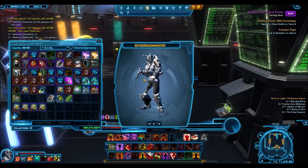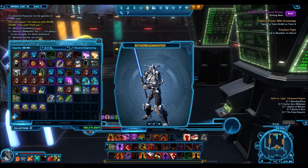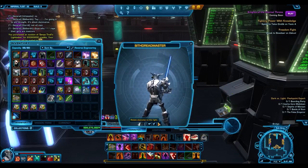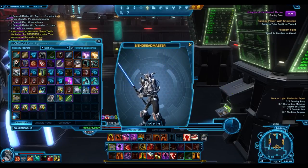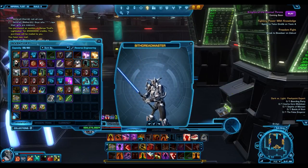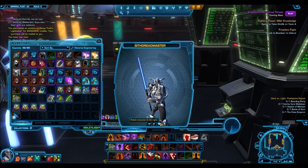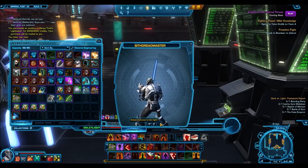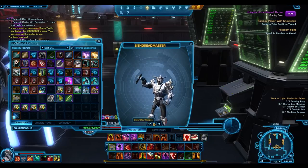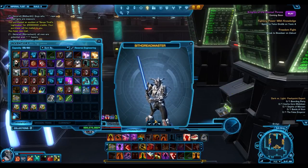Basically the way it worked is I was giving companion gifts to my character — I wanted to level my character's influence up to 50 — and I saw in chat someone mention: why is Senia Tyrell's lightsaber on the GTN? I was like yes, I've been waiting for this moment, because I actually wanted to make a video about how the scavenger items are dropping from grand chance cubes. So I ran over to the GTN.